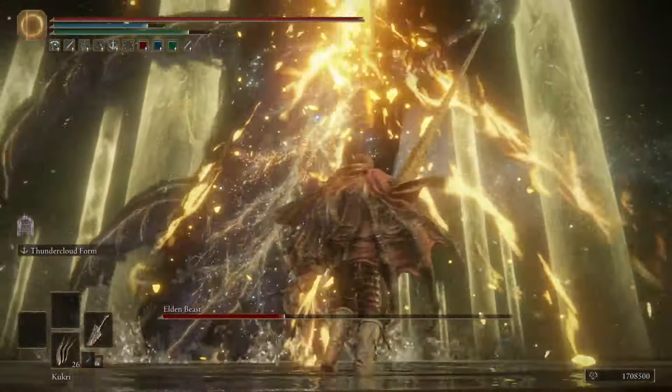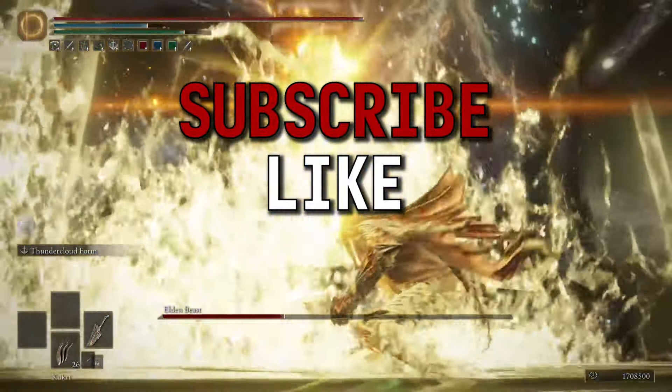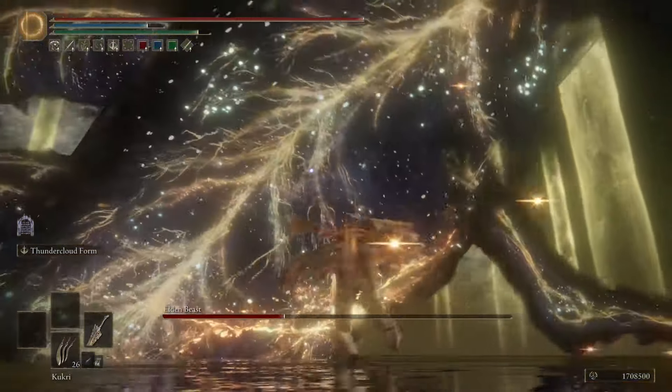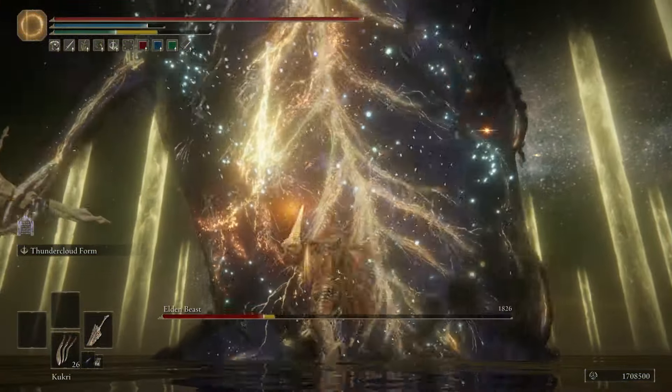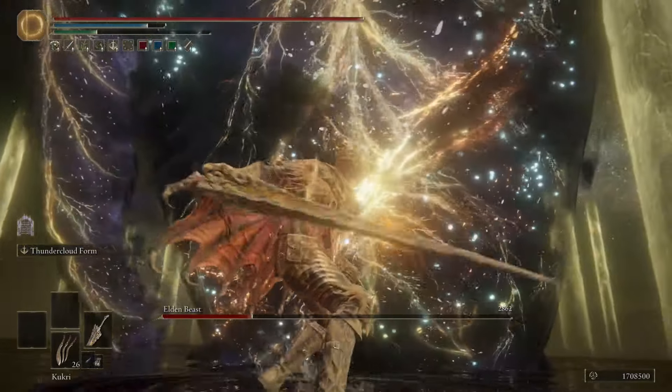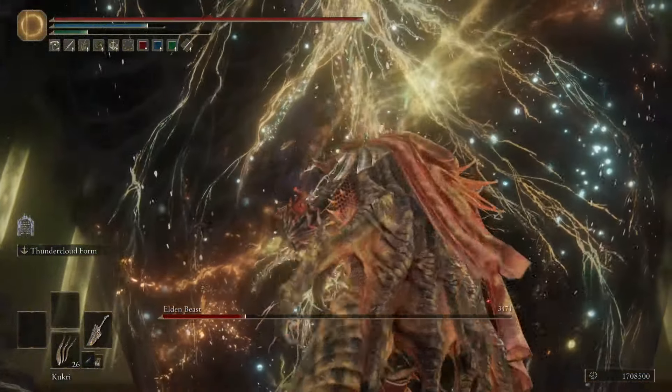If you like these build videos, be sure to let me know by hitting subscribe, liking the video, and joining our Discord server — link down below. The Dragon King's Cragblade is a weapon that deserves your attention. If not for the reach, poise damage, or the crazy good Ash of War, use it for that on-hit red lightning effect.